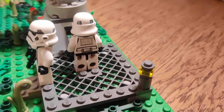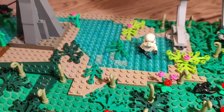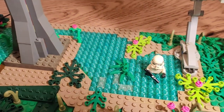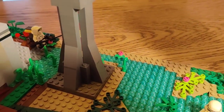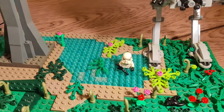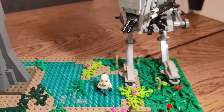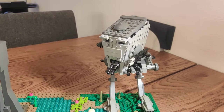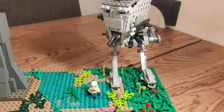Then I've got this kind of little pond, and a tiny little stream running down from the base. Of course, a stormtrooper is having a swim in it. And then I've got the AT-ST from the Endor Bunker set, which I think is a really compact and good AT-ST to have in mocks.